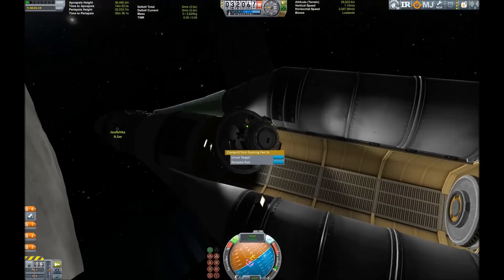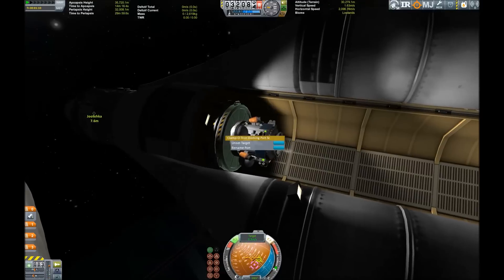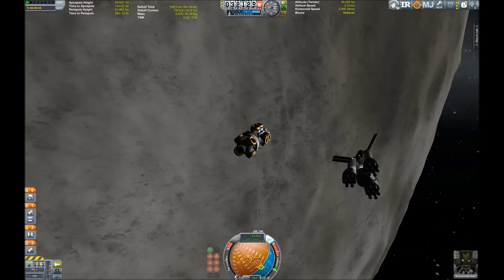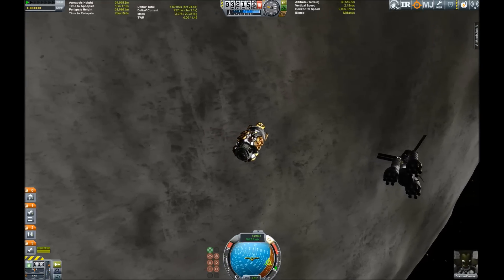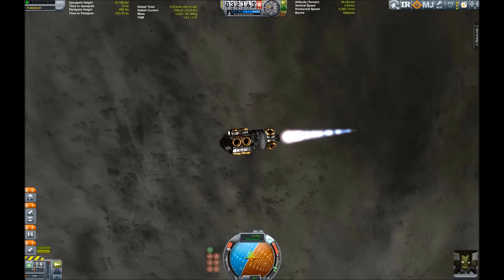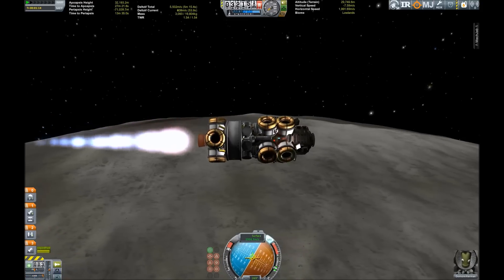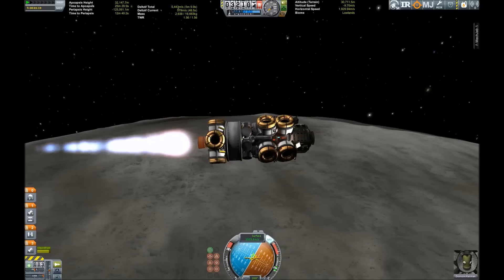Here's the tug heading back home into the safe harbor of the cargo bay. Meanwhile we're switching back to the lander and since we're close to periapsis we're immediately beginning with our de-orbit burn, the big engine lighting up and our velocity is sinking, and our altitude of course is sinking as well.